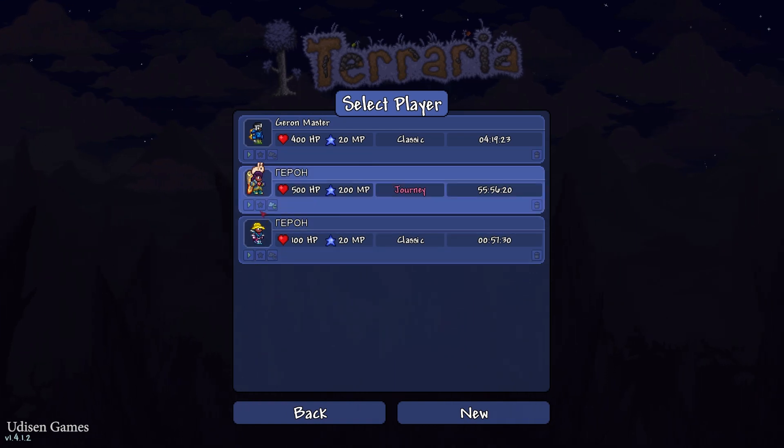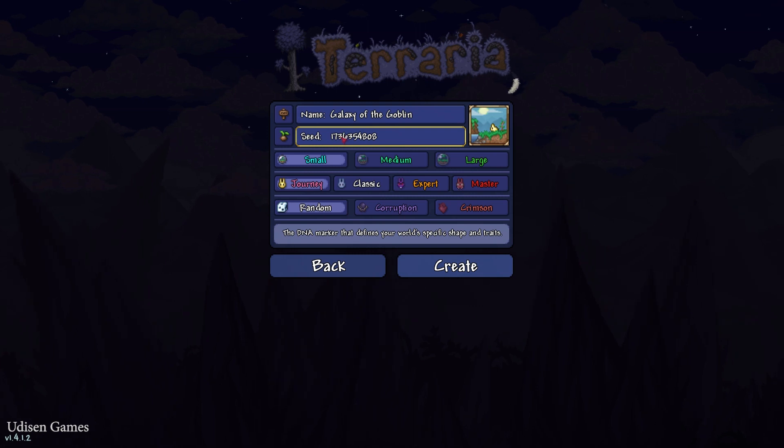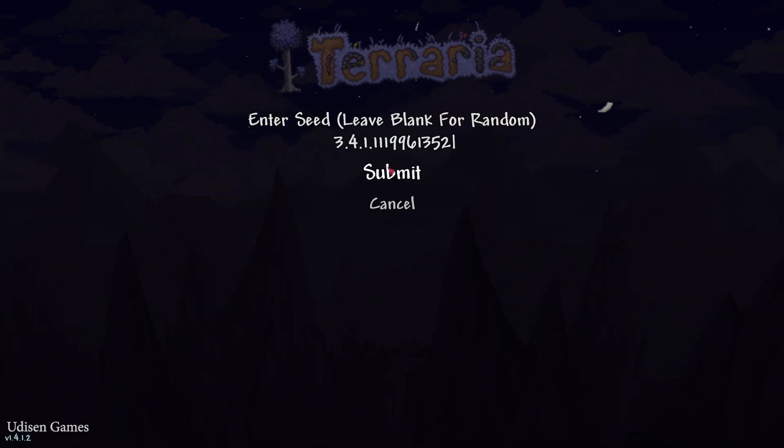After that, you can paste this seed. How to use this seed — easy, or any other seed. For that, use your favorite character, create a new world here, press left mouse button, then press Ctrl+V.